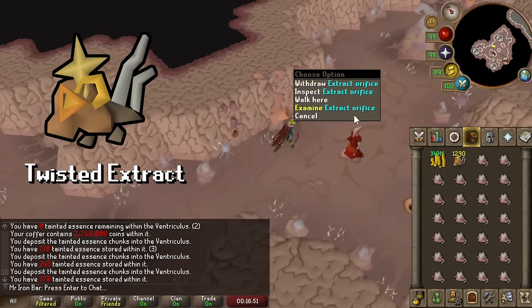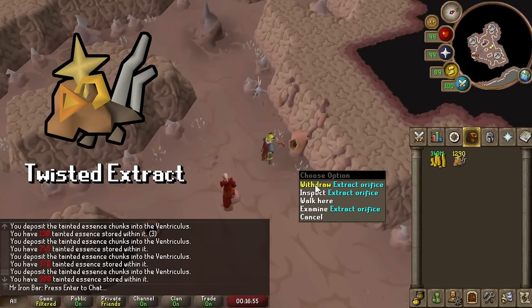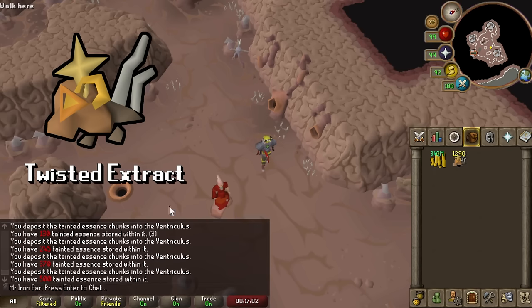10 million GP will get me 1,666 Twisted Extracts, which will be converted into 100k chaos runes. I want to make some chaos runes anyway since I'm going to need those for my Shadow, so this is a good first test.